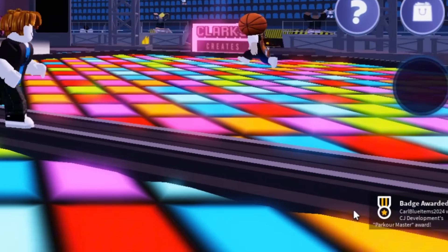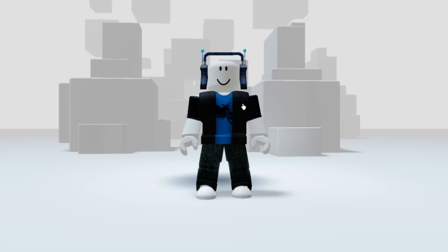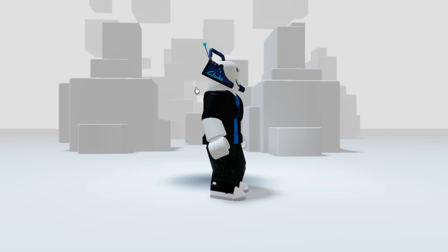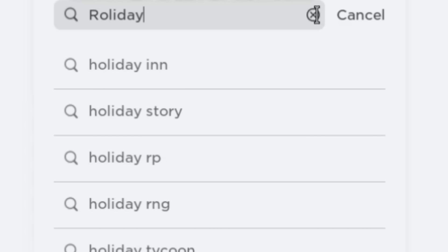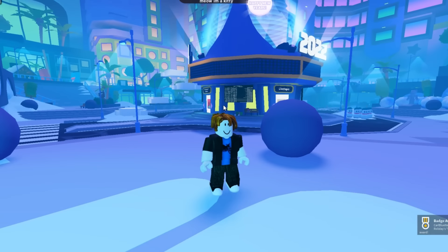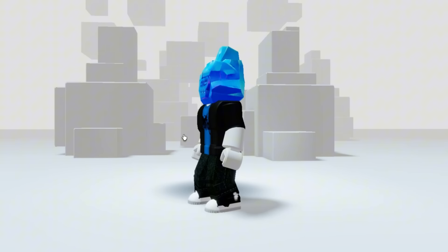If you see this badge that means you get the item. This is how it looks — you will find this item in your inventory under accessories head. Now search this game — type Rolladay 2021. This one. Just by joining the game you will immediately receive an item. You will find this item in your inventory under accessories head.